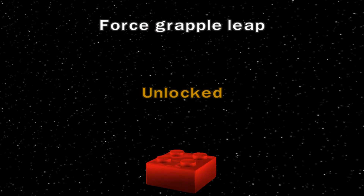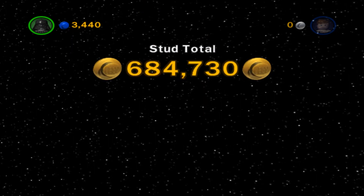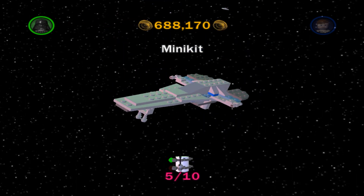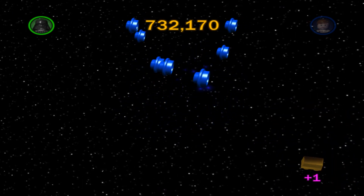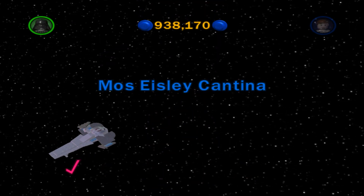Fourchscrap a leap unlocked with that red brick. True Jedi of course — 100% stud total goes up by about 58,000 to 59,000. 688,170 is where we're at. 5, 6, 7, 8, 9, 10 — and we got Darth Maul's ship unlocked there. 738,000 is where we're at, true Jedi done, mini-kit done. 67 of 160. Let's go back to the Mos Eisley Cantina and take a look at what we've just accomplished as far as Episode 1.